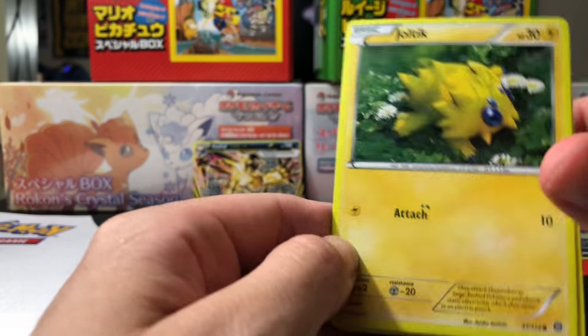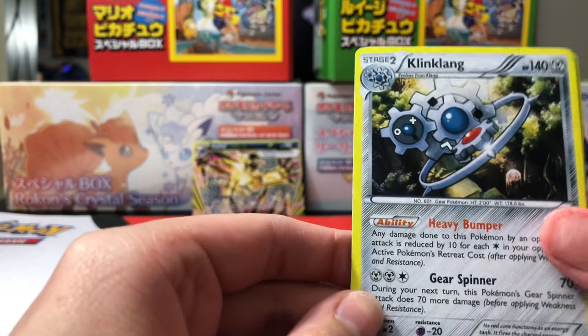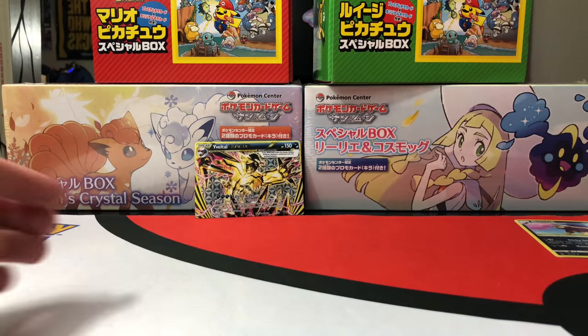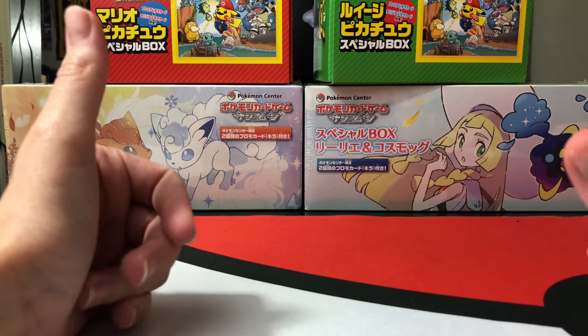Whatever that is, that's a thing. Ponyta, Klinklang, Klinklang, and Nosepass. So that's pretty much it. I have a feeling they just kind of throw these things together and call it a day. I hope you enjoyed seeing some fake Pokemon Go cards — they're super rare. I'll see you guys in the next one. Bye!